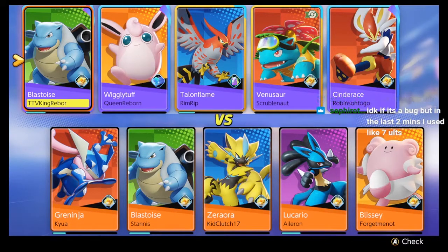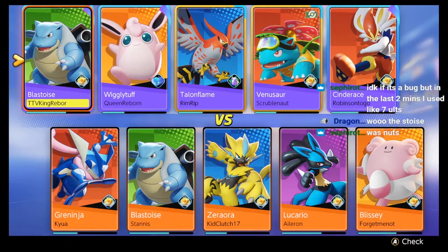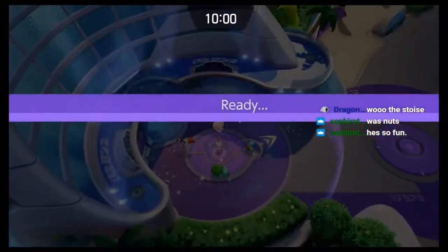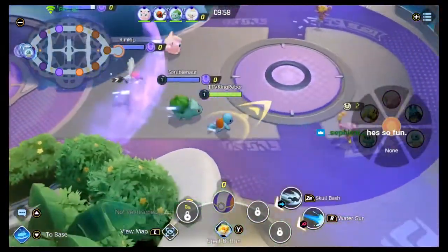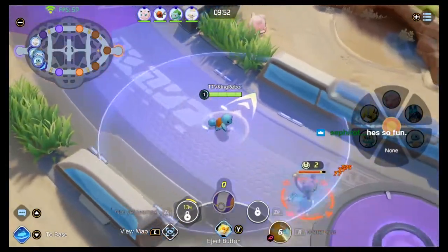I'm gonna tell you right now, if we win this game it's all by luck. Right off the rip I looked and I did not like our team. Talonflame has a potion — that's the biggest concern right here. A potion as your first item, like you have nothing else? And I don't know why this guy's going to the middle.